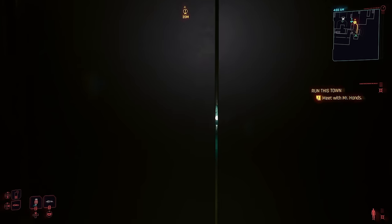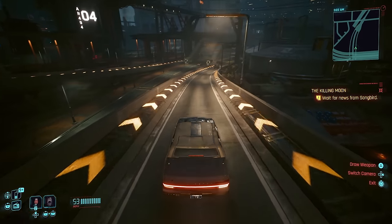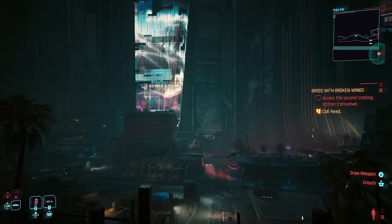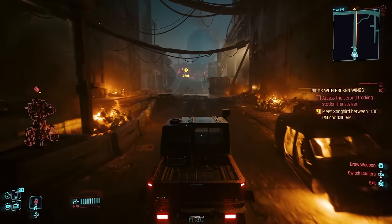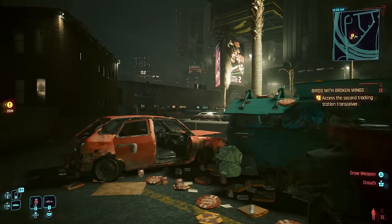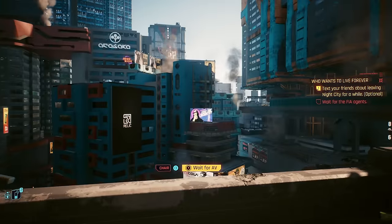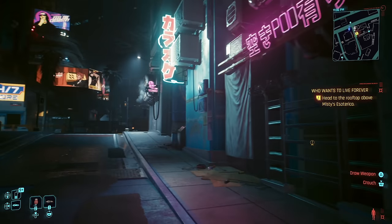Let's start off at number 10 with Cyberpunk 2077. Honestly, what better game to start off the list with? It's literally set in Night City, so it better have pretty good-looking night graphics, right? Well, CD Projekt Red obviously went all out on this one. The fully ray-traced lighting and reflections make nighttime in Night City some of the most striking visuals in any video game, period, especially for an open-world game with a full day and night cycle. It's not baked in.